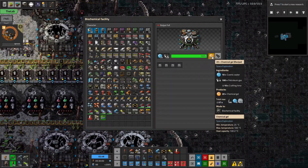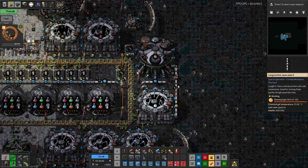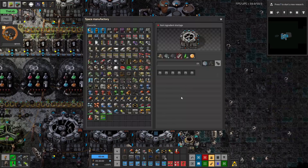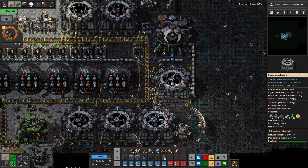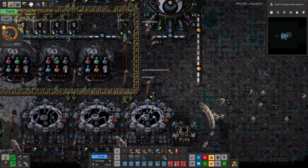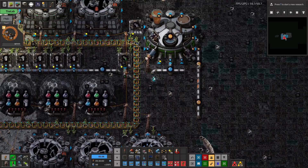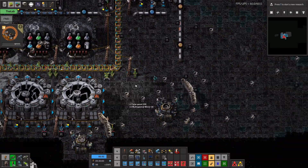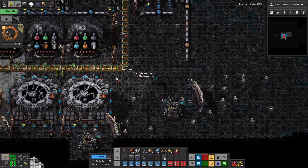It's interesting — there's like 6,000 chemical gel in here. I don't want to throw that away, but it is time for all this to retire. Goodbye, solar panel production. We will rebuild ye — don't worry.